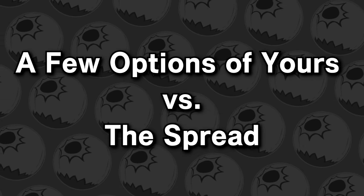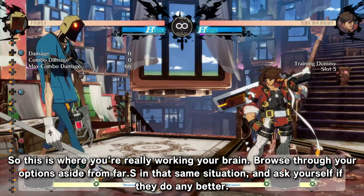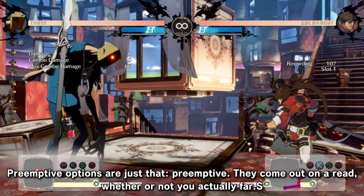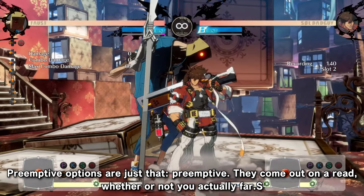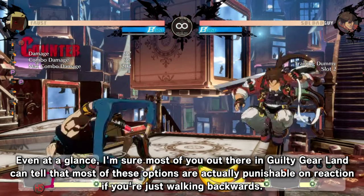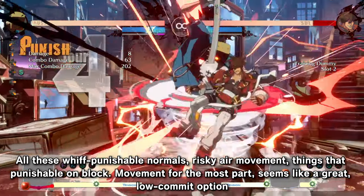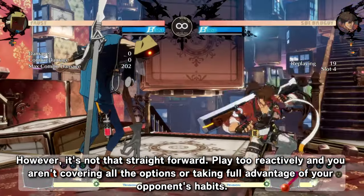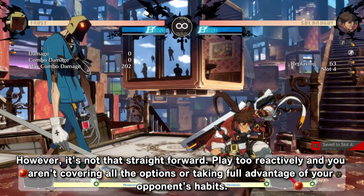Step 2: a few options of yours versus the spread. This is where you're really working your brain. Browse through your options, aside from far S, in that same situation and ask yourself if they do any better. Preemptive options come out on a read, whether or not you actually far S. Most of these options are actually punishable on reaction if you're just walking backwards — all these whiff-punishable normals, risky air movement, things that are punishable on block. Movement, for the most part, seems like a great low-commit option. However, it's not that straightforward — play too reactively and you aren't covering all the options or taking full advantage of your opponent's habits.